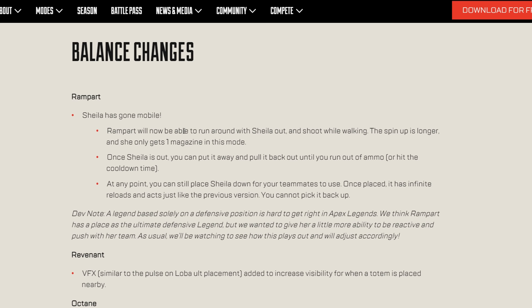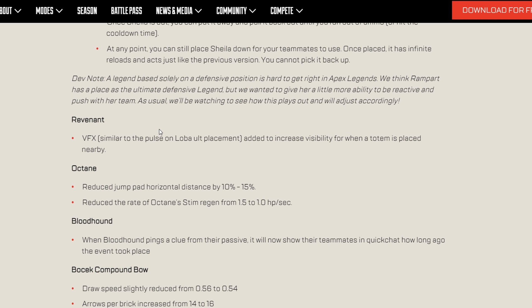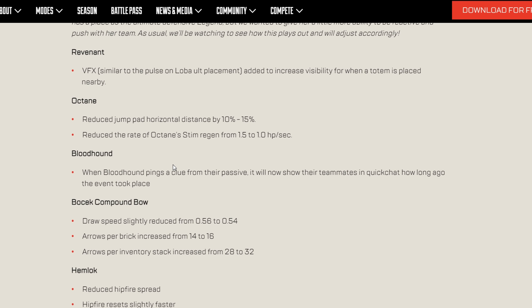Revenant and Octane got nerfed. Revenant now has a VFX similar to Loba's ultimate, adding visibility when a totem is placed so you know a Revenant push is coming. Octane's jump pad horizontal distance has been reduced by 10–15%, and his stim HP regen is reduced from 1.5 to 1 HP per second.